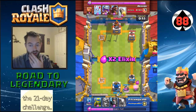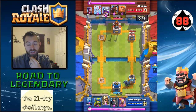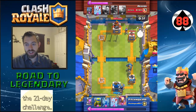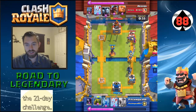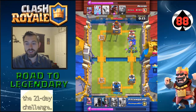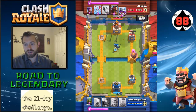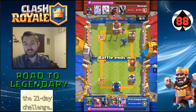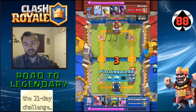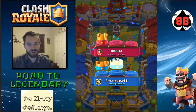He has a Rocket he's been holding on to, and he gets me. He takes out my Elixir Collector, which isn't that bad — it's a 6-for-5 trade. I throw the arrows out there because I want to get a lot of splash damage. Right now I know he's cycling for the Rocket, and unfortunately I didn't cycle fast enough. Should have known — shouldn't have thrown the Hog Rider there.